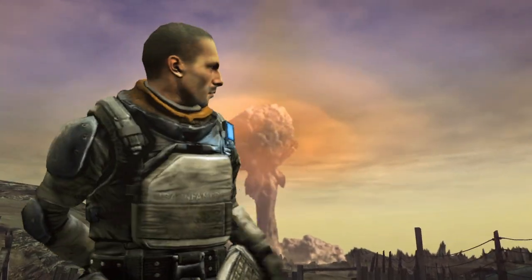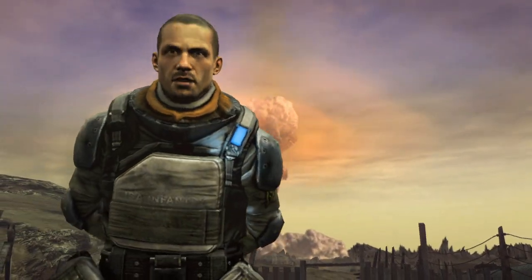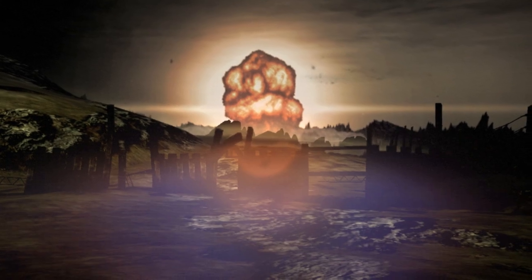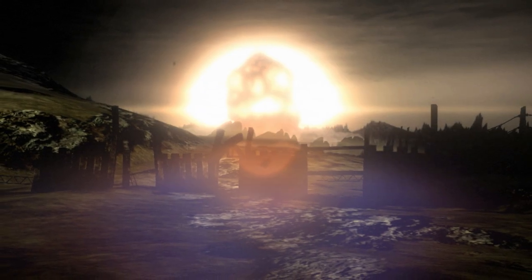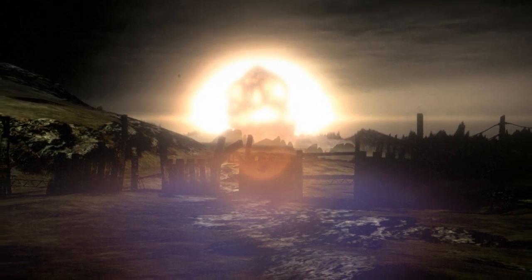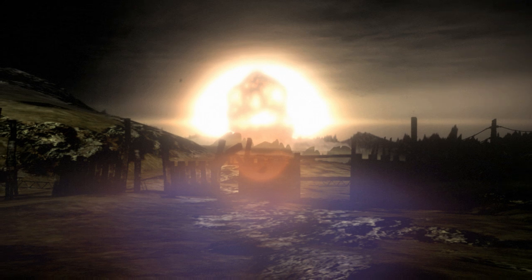Like a trailer park girl on prom night, we need to dress our nuclear explosion up a bit. Let's start by adding some bloom effects and particles. Here we go! Although the effects are in, the scene still looks like it was lit like a bad sci-fi movie, so let's add some lights to this thing.